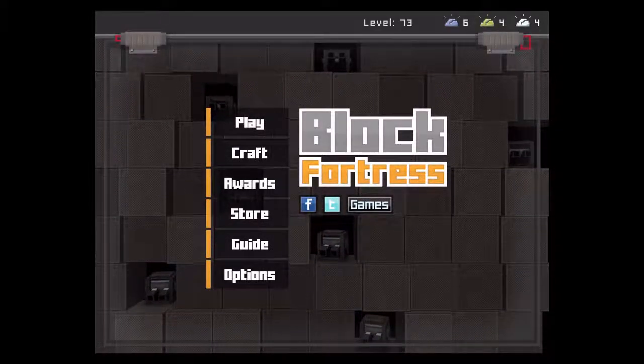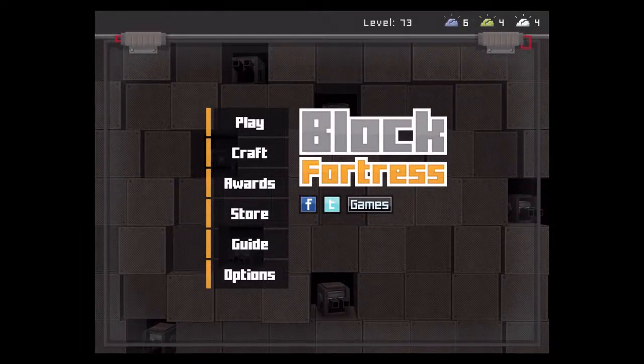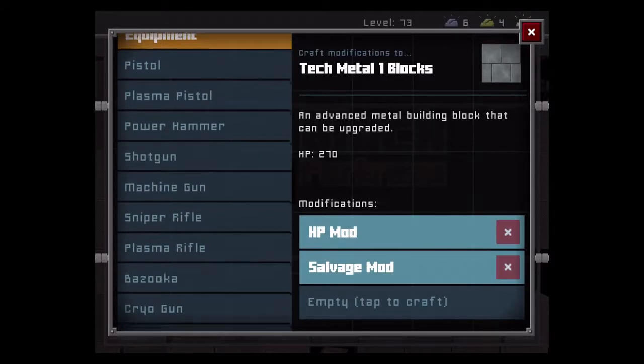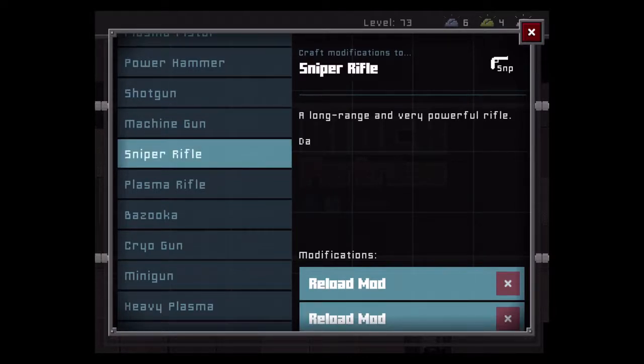Good afternoon, good morning, good evening — good whatever time of day it may be for you, ladies and gentlemen. I'm the Layback Gamer, and we're back with another Block Fortress weapon review. Today's episode, I've gone back and looked at the pre-made set of thumbnails, viewed them in the correct order, and I'm now officially back on track. Without further ado, we're going to review the Sniper Rifle — the one I should have reviewed last episode instead of the grenade launcher.